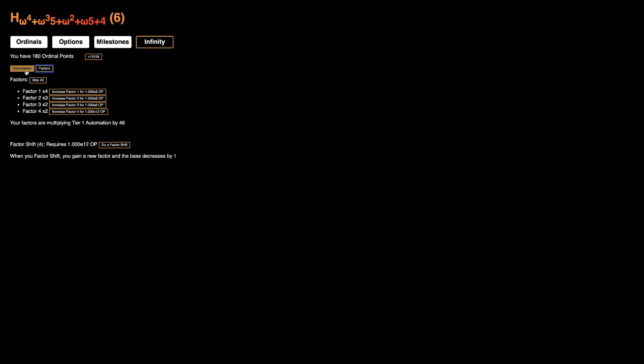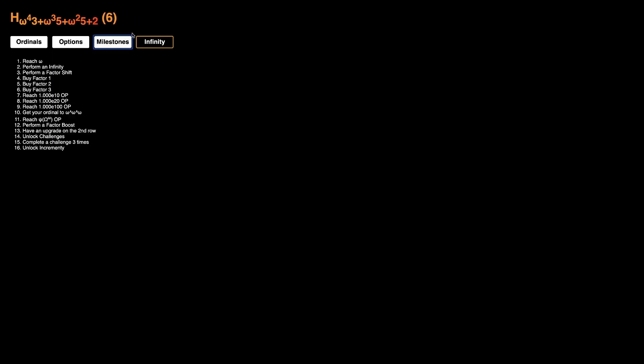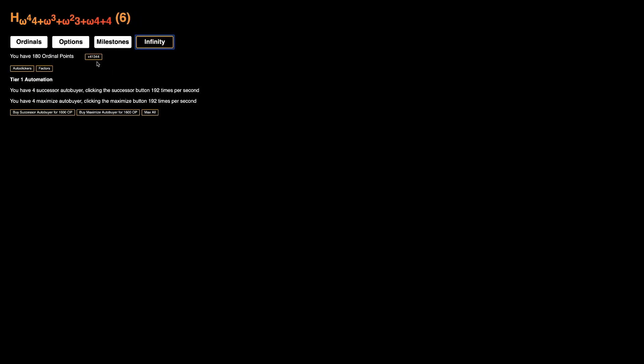Unfortunately, the next thing is E6 ordinal points. I think it's best just to try to get 100,000 before getting the next thing here. Getting more of these will really help speed things up — the costs are only exponential. There it is, 100,000 ordinal points. I'm gonna get quite a bit more of these, try to get one more. Now I'm clicking 480 times per second.